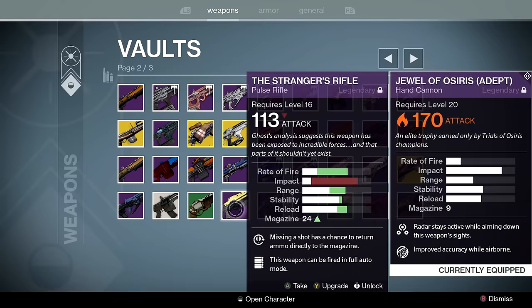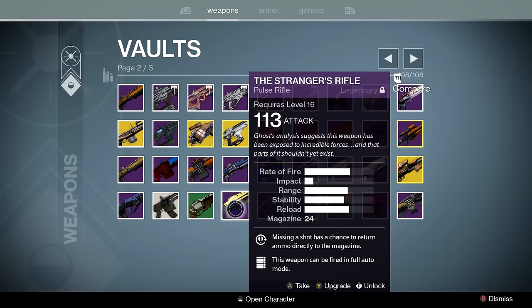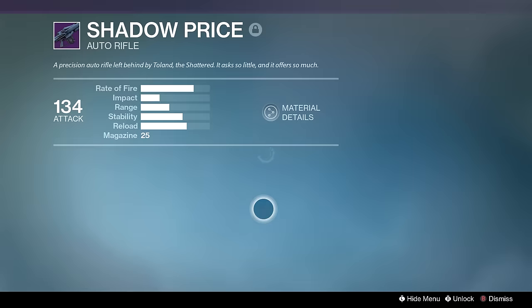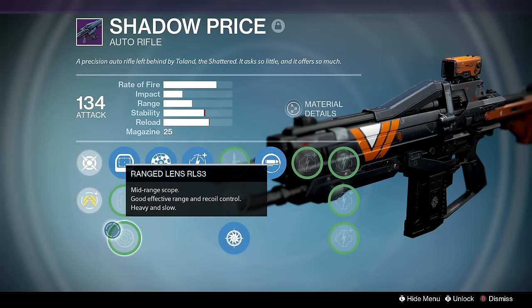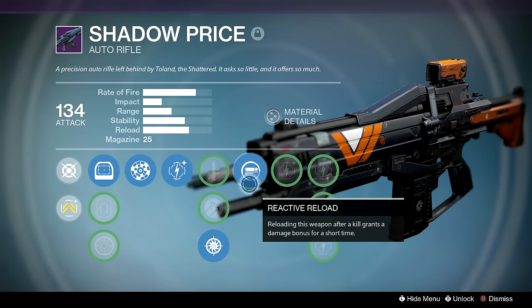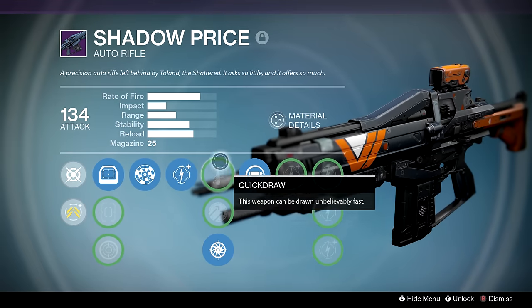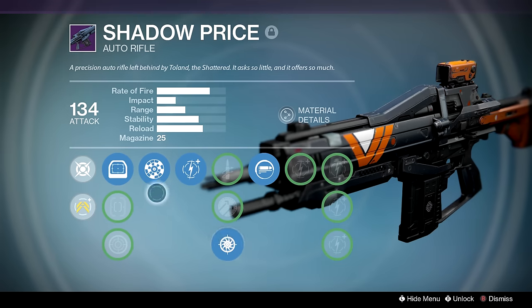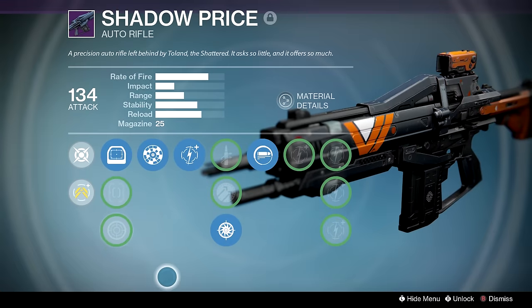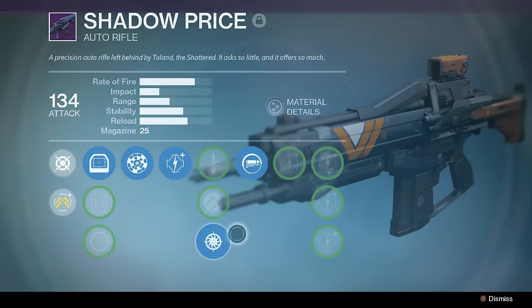Stranger's Rifle — self-explanatory; if you've ever done the Destiny campaign you know what gun that is. Shadow Price — this is a great weapon even to this day. Rangefinder, Hammer Forged, Reactive Reload, and Quick Draw if I want to snipe, or Snapshot if I'm using something like Ophidian Aspects. I have so many options with this gun — it will never get deleted.